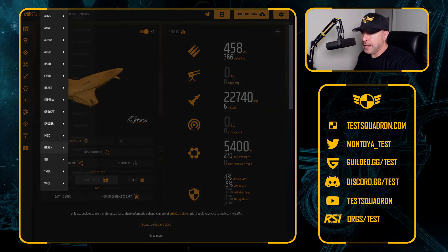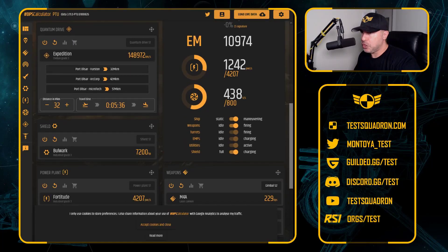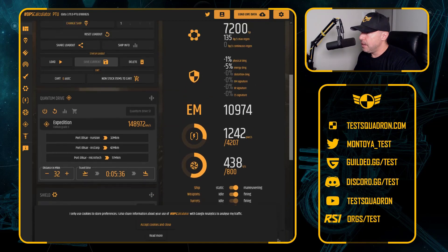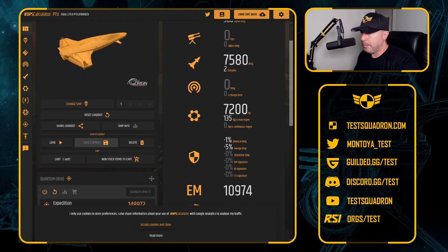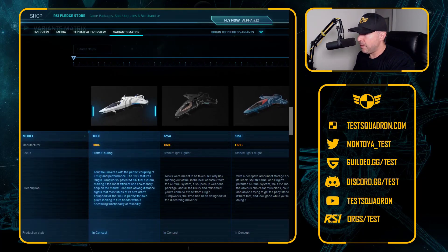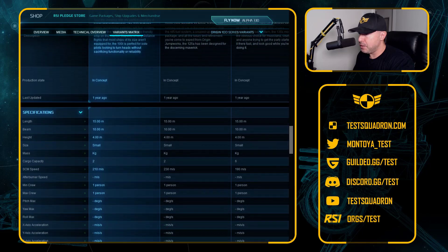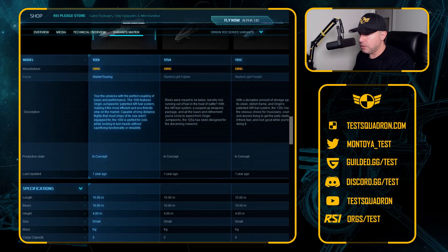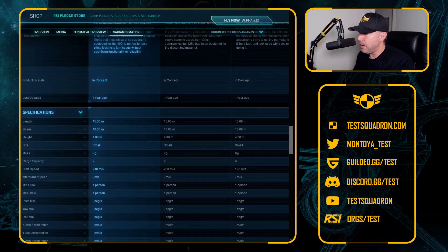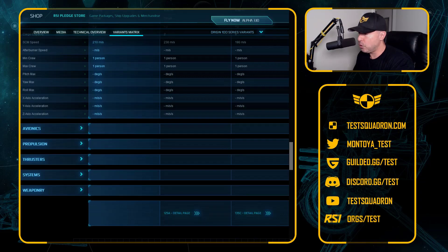The last model is the 135c, which is the freight one. Back down to two missiles, same DPS on the weapons. It comes with the Expedition Quantum Drive, same as the others, but with the Bulwark shields and the Fortitude power plant with Thermax coolers. These ships aren't meant to deal out any kind of damage — they are essentially the beginner ship; you're not fighting too much in them. All three are the same size. The differences come in with the speed: the Touring at 210 m/s, the Fighter at 230 m/s — the fastest — and the Freight at 190 m/s as you'd expect. Everything else is pretty much the same, except for the small differences in weaponry, shields, and coolers.